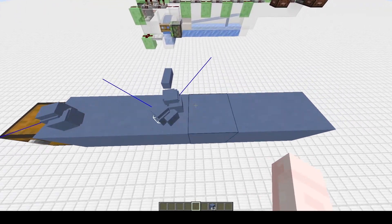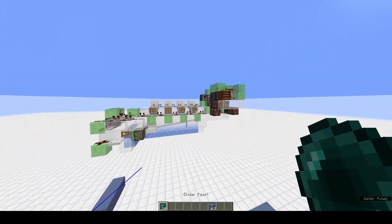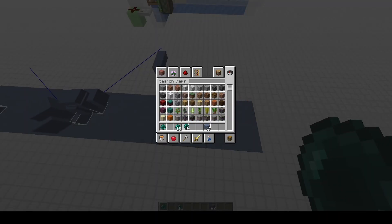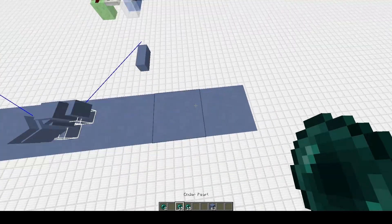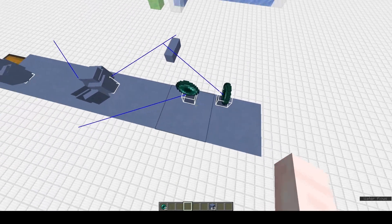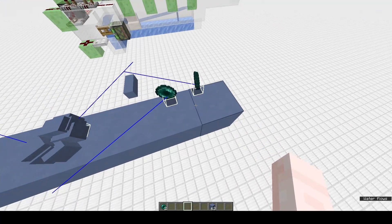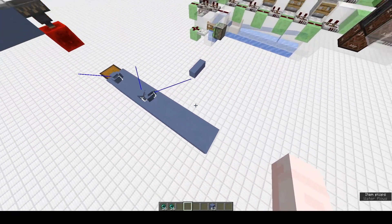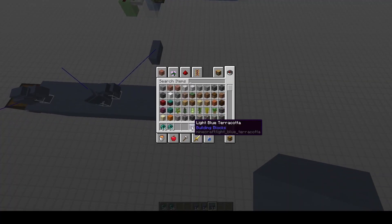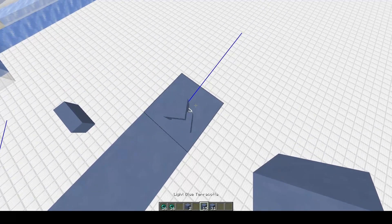We can use that by batching all items from each individual slice to say 15, and then attempting to merge them with a previous batch. The enderpearls and other 16-stackables will not merge, so you still get a proper batch size output. Yet the 64-stackables will have the ability to merge simply because they can.